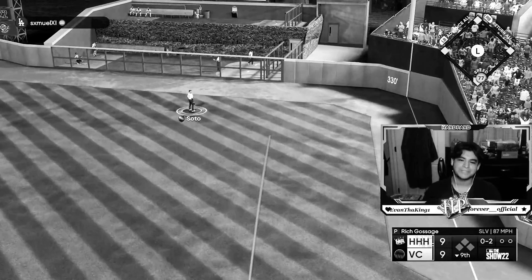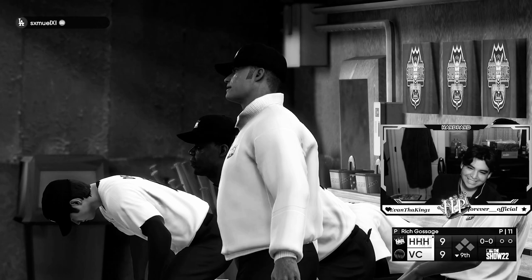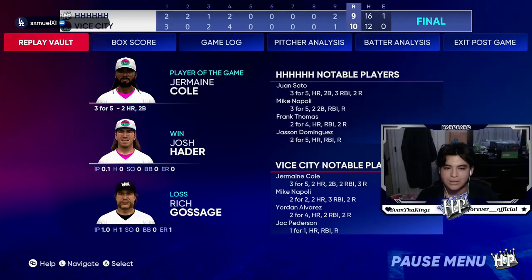And he wins the game right there — it only took one swing. We tied the game, couldn't do anything else, and he just won it. Good game to my opponent — tough loss, a tough one to swallow. Overall we did really well — completely out-hit him. Soto going three for five with a home run, double, and single with three RBIs and two runs. Napoli going three for five with two doubles, an RBI and a run. Frank Thomas going two for four with a home run, RBI and two runs. Jason Dominguez going two for five with a home run, RBI and a run. If you enjoyed the video please drop a like and sub — that'll wrap it up, have a good one!